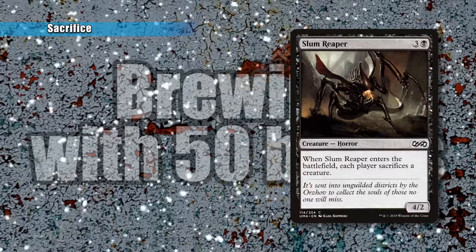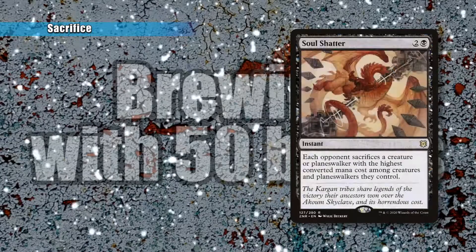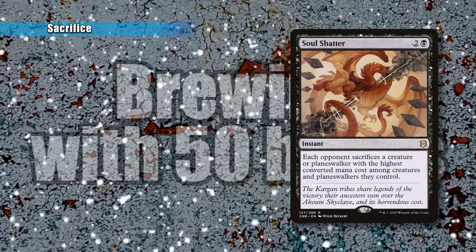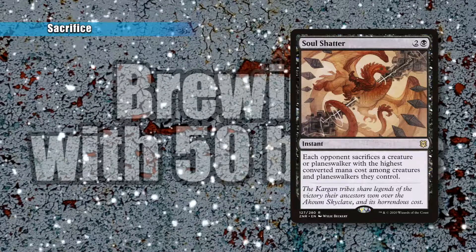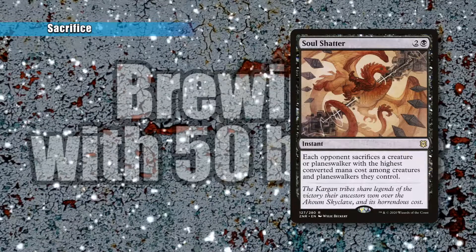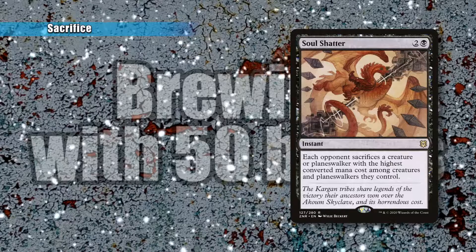Soul Shatter is basically having everybody sacrifice a creature or Planeswalker, kind of like Plague Crafter was doing before. However, it targets the highest converted mana cost among creatures and Planeswalkers they control. So the highest-cost creature is going to be removed immediately.